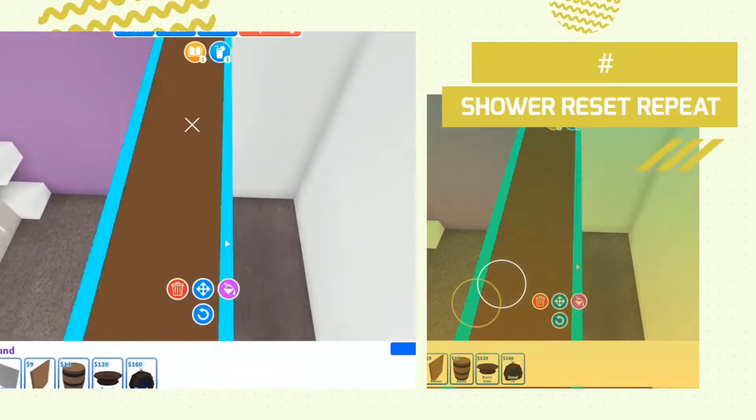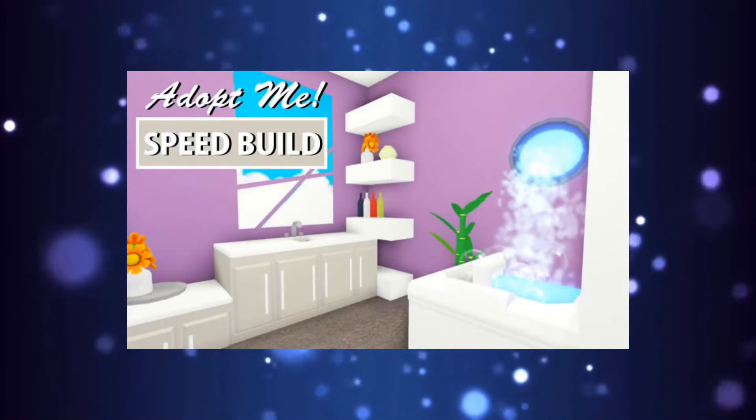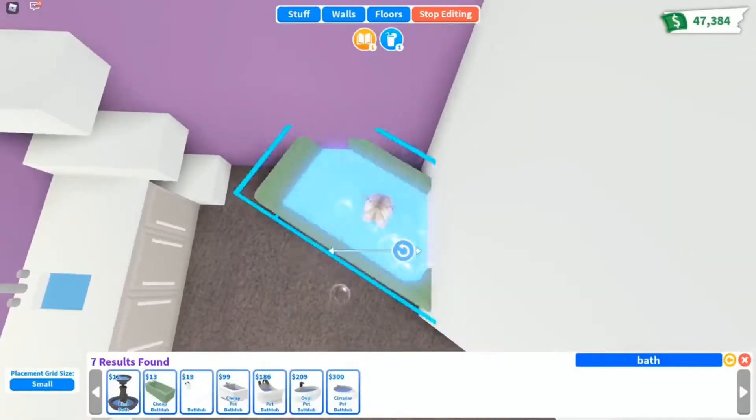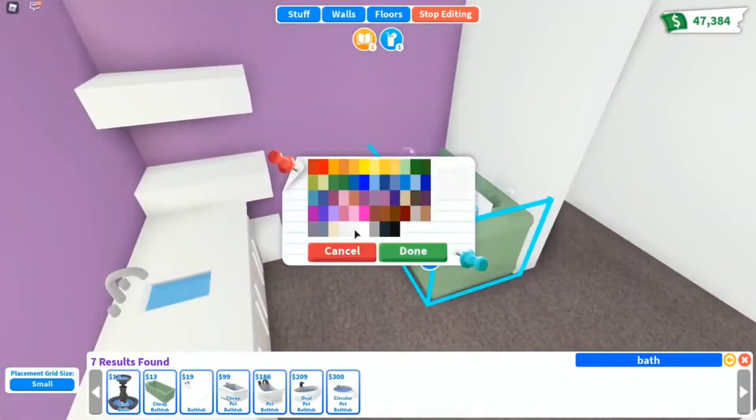Shower, reset, repeat. Your first task is to take a shower. Reset after that, then shower again and reset again. Do this all over again except for the last task. After the last task, you need to reset 5 to 10 times. Wait for it to hatch.